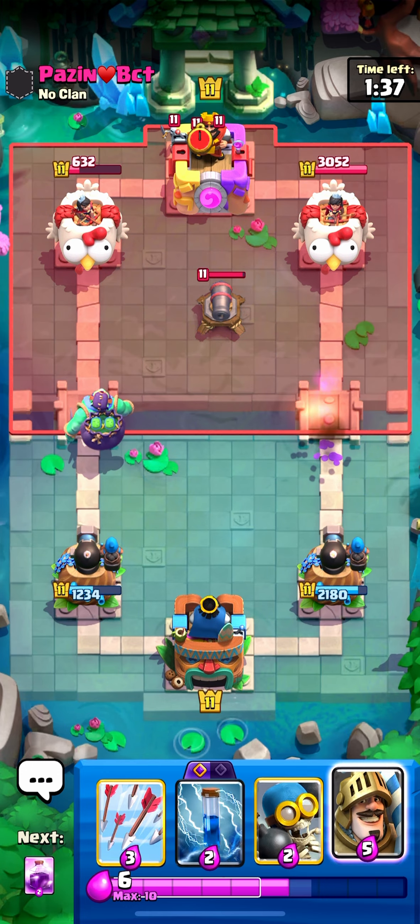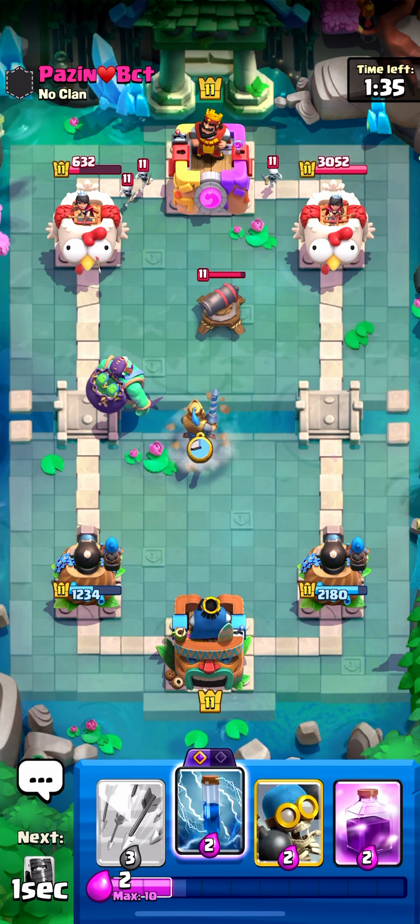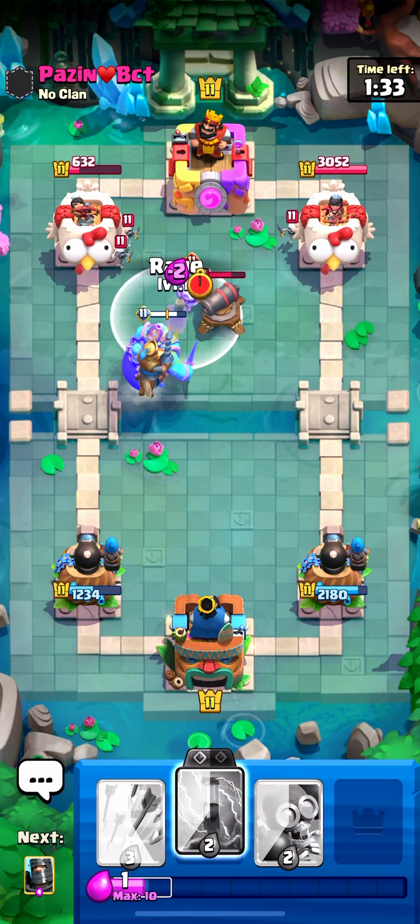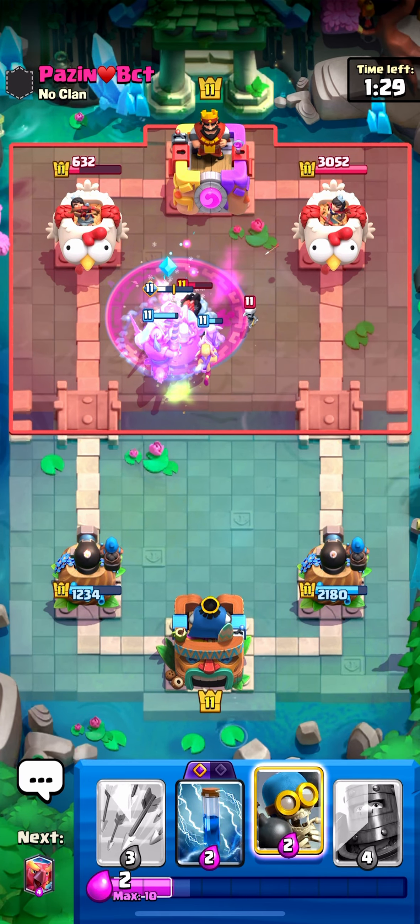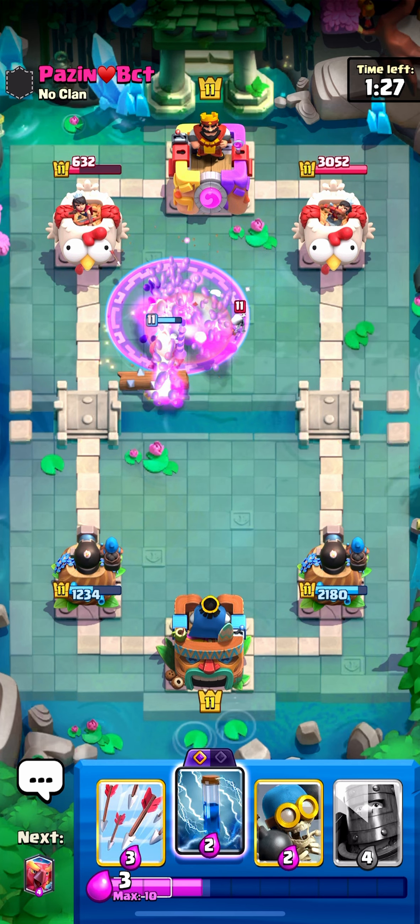She's gonna die anyway. I'll go prince in the middle once again and go with another rage. He goes ice spirit evo — nice, that's well played by him, but it's nothing to help him out because of the goblins spawning right there.